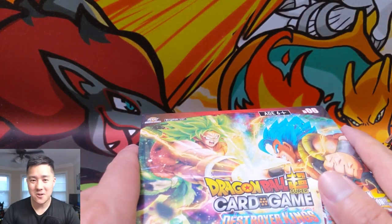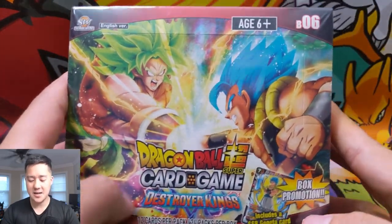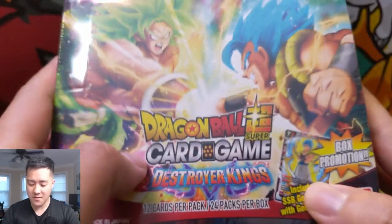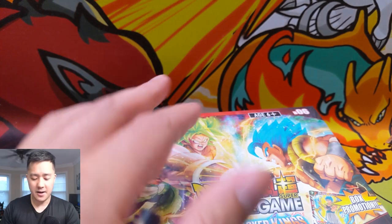What is up? I'm MoanaTurtle and today we have our next episode of WTF is this TCG — we are doing another Dragon Ball Super opening, and this time we have a box of Destroyer Kings, one of the newer sets.